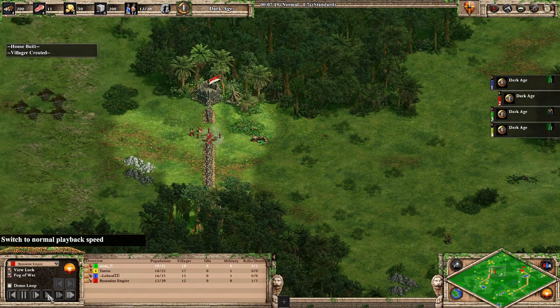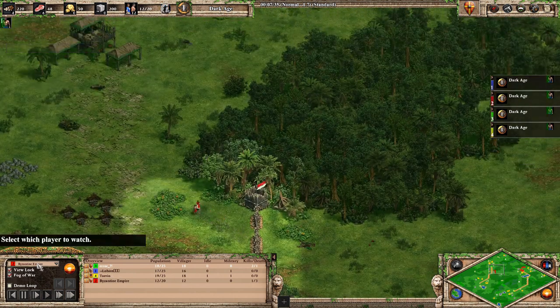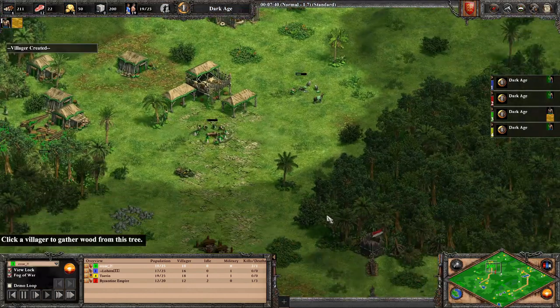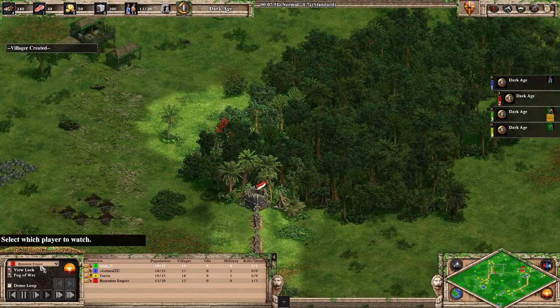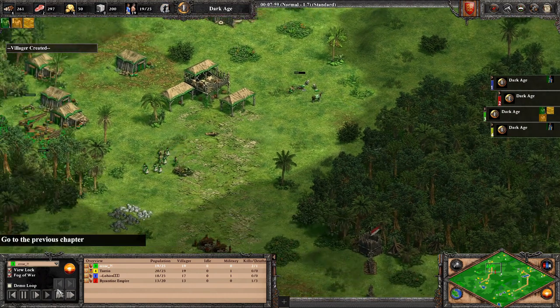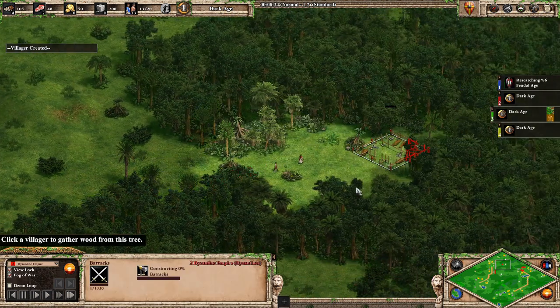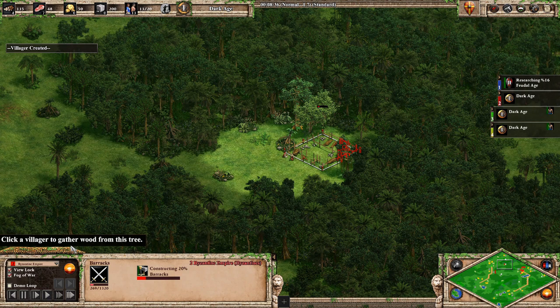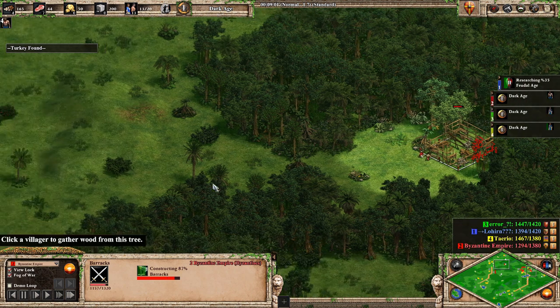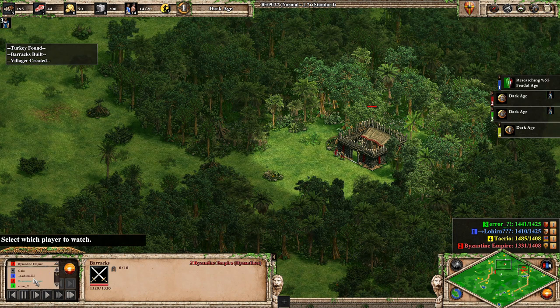And what he does next is amazing. He sneaks these two villagers past green — I'm pretty sure they can't be seen — and they're bypassing now. Green has no idea these villagers are going past him. This allows my friend to build a forward barracks, which gives him a pretty strong area to start rushing from.